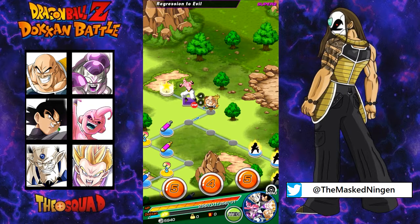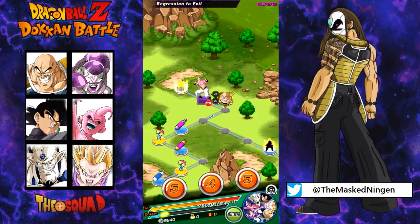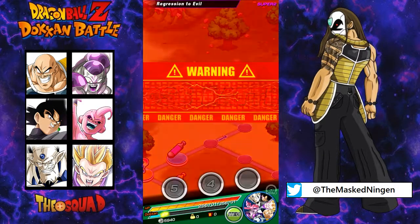We're going to do stage 3 of the Kid Buu event since he's an INT boss. He does have a strength stage but we should be okay. We've gone the ki pass, tried to pick up as much as possible — let's go see what we've got.